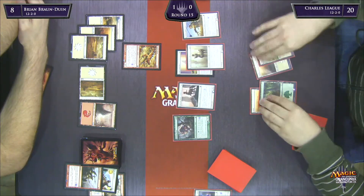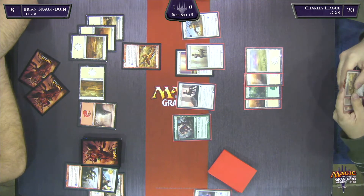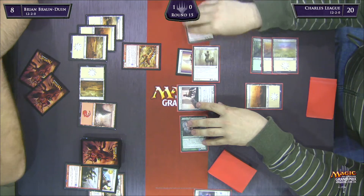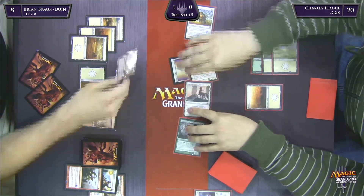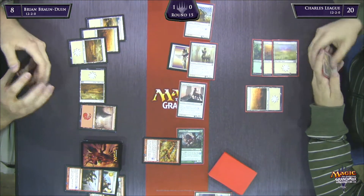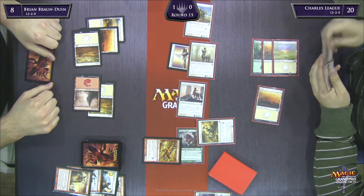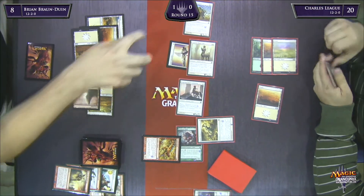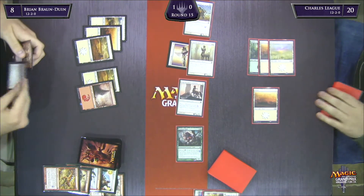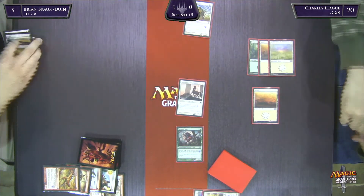Here's Oppressive Rays to lock down the Laganabandelder, but you've got to wonder if that's going to be enough here. There's Ajani's Presence as well in Charles' hand, so it just keeps getting worse. Oppressive Rays is very bad when you're on the defensive because they can just pay three and attack. It's great when they're on their back foot because they can't afford to pay three to block. BBD is going to get two-for-one'd here as well and take five damage — I would concede if I was BBD.